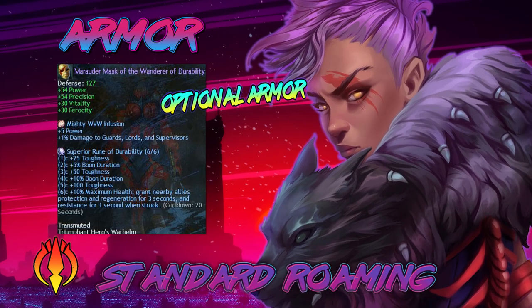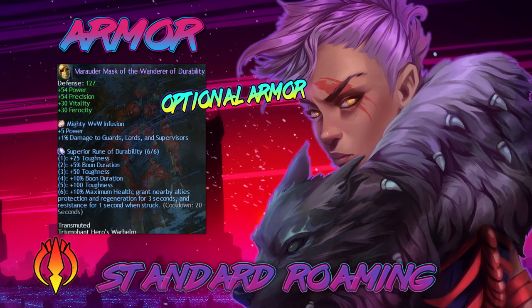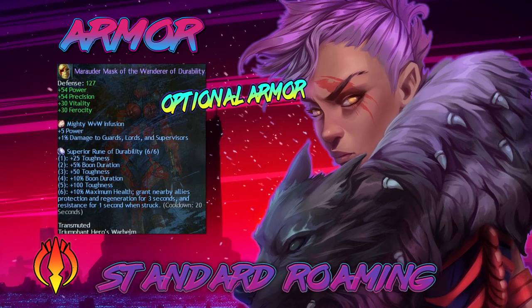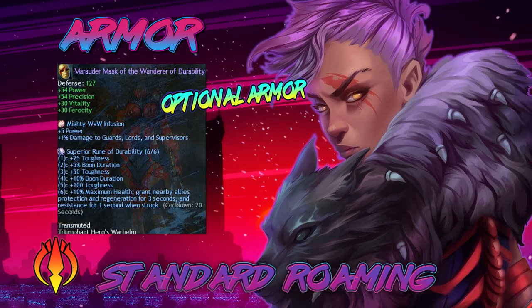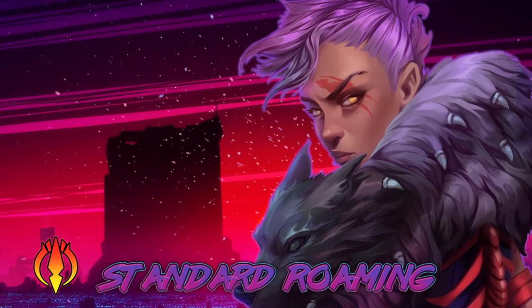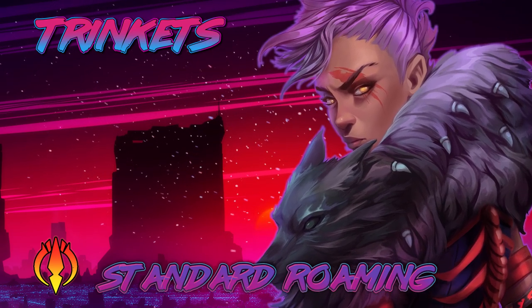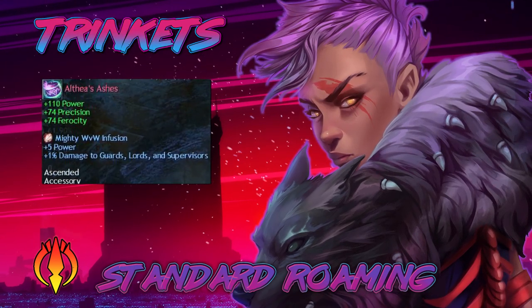If you can't do Marauder, you might try some berserker gear mixed with cavalier, valkyrie, or even soldiers gear — which is power, toughness, vitality. That's something you're going to have to figure out on your own: which pieces and how much toughness and survivability you want to take, and basically how much damage you give up to do that. For trinkets — your back piece, earrings, neck, and rings — no big surprise, it's all berserker with mighty infusions from WvW.